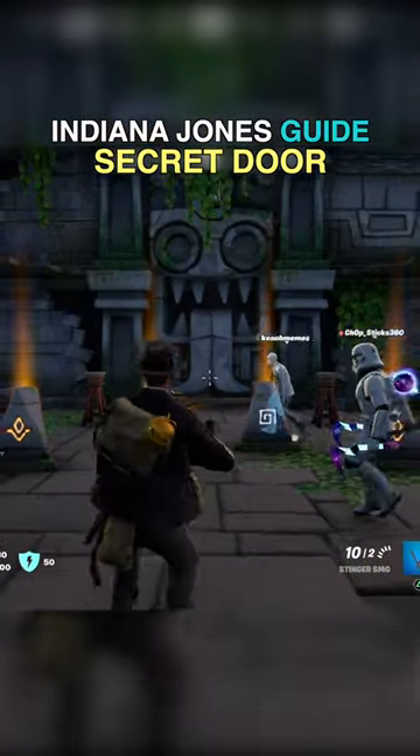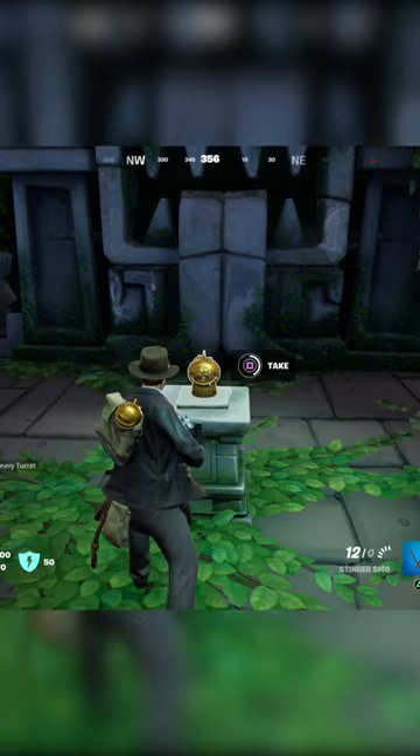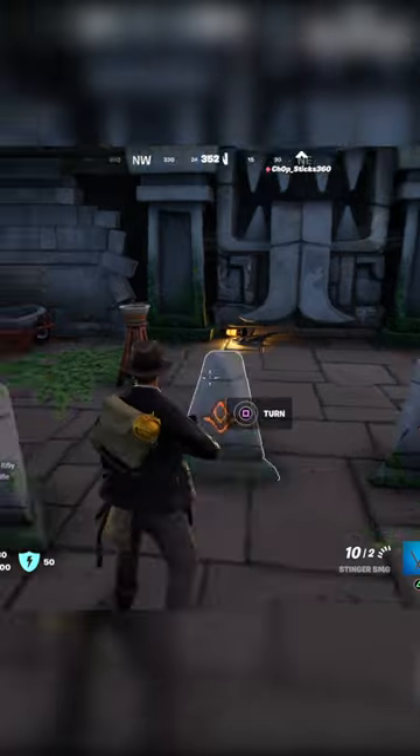If you haven't opened the secret door in Shuffled Shrines and gotten this artifact already, don't worry, I've got you with the best guide. I'd recommend doing this with your friends as it's much easier in quads.